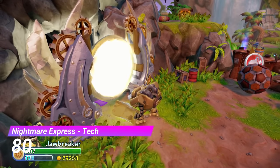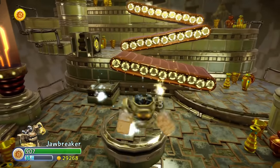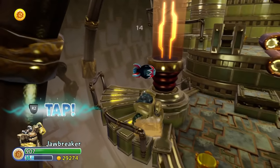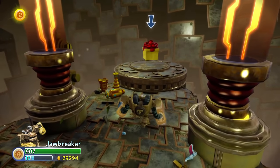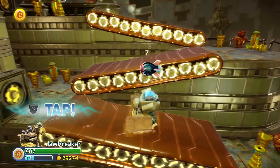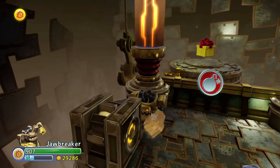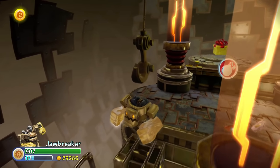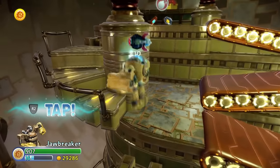At number 80 we have the Tech Gate from the Nightmare Express. The idea is simple: get this bomb and blow up this wall. Except it's not that simple — you're supposed to get there with conveyor belts but they slow you down far too much. So in order to get there in time you have to create your own path with blocks. This one overall is just pretty good — it's not too short but it also doesn't overstay its welcome.